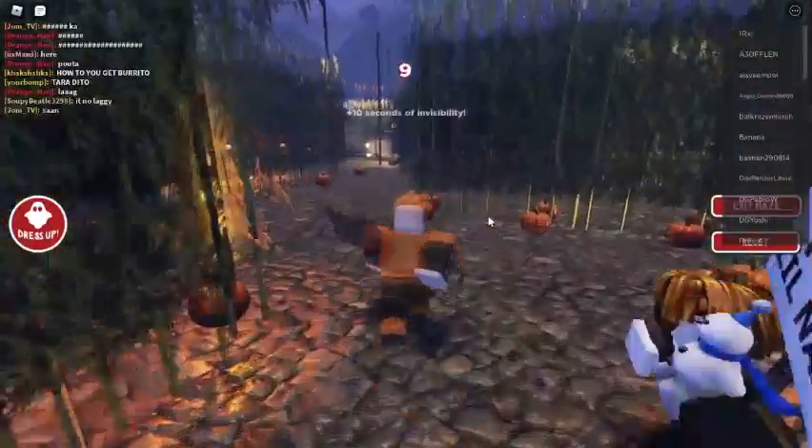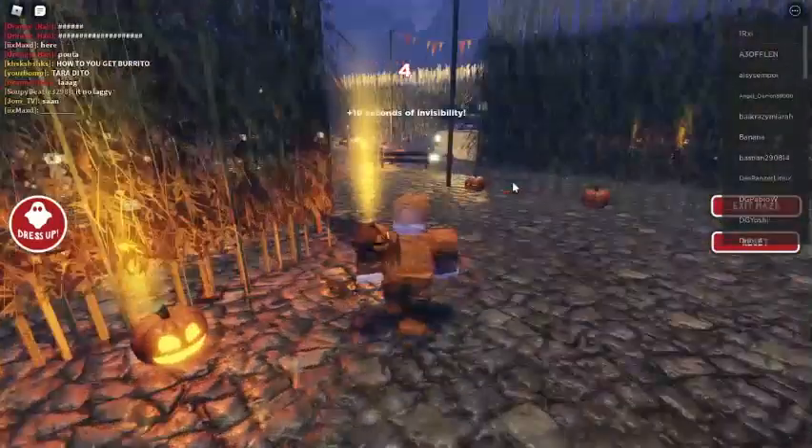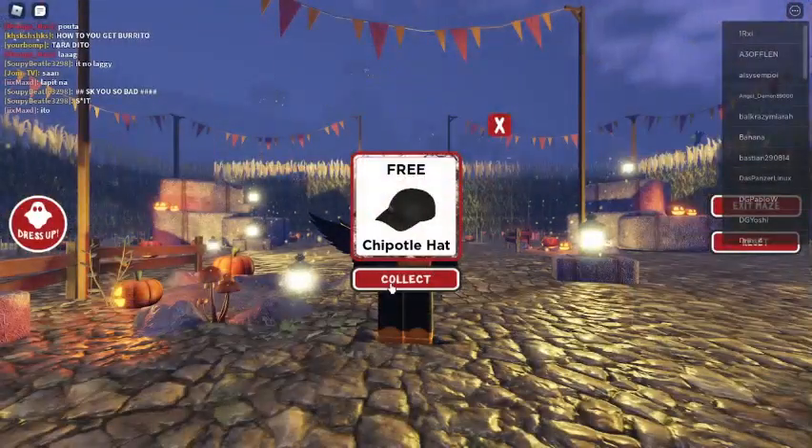Right over here will be the entrance. Honestly I like how they changed the maze up — it's much easier to do now than ever, it's just insane. Today's free item is a Chipotle hat.